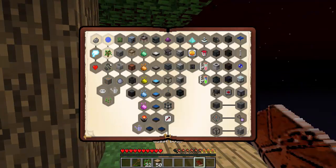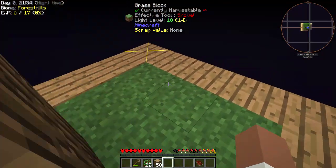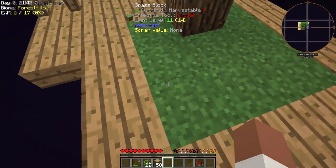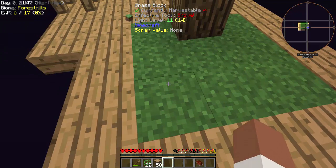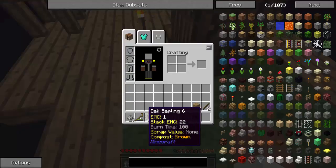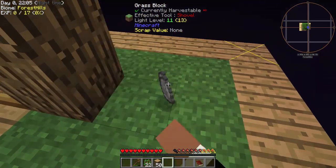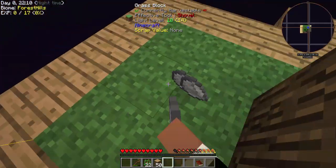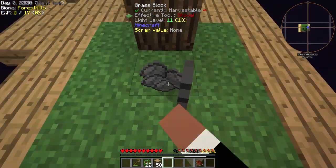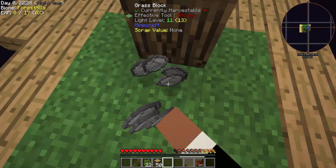Let's look at the quest book. It's asking for 64 cobblestone — we'll try to complete this by next episode. But here's my favorite thing: you know how in skyblock the second thing you do is make a cobblestone generator? Well, screw that. I shift-right-click dirt or grass and it throws out pebbles, and when you craft them together it makes cobblestone. This is amazing — you have basically infinite cobble this way.